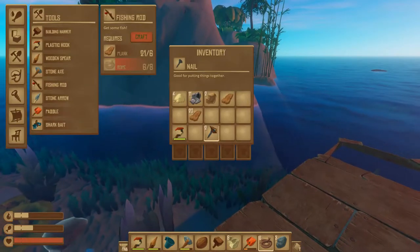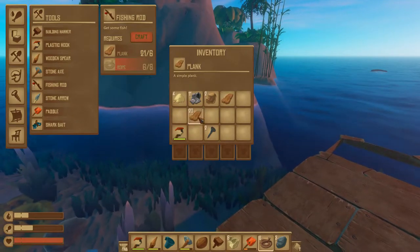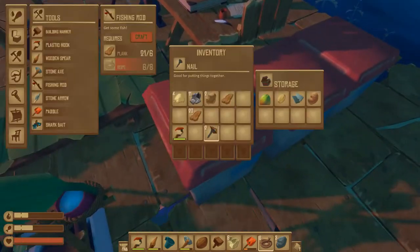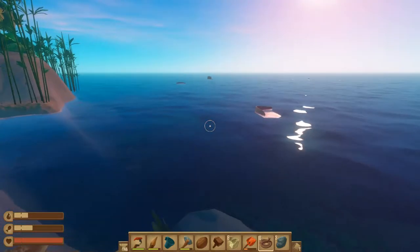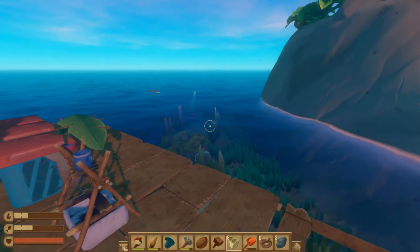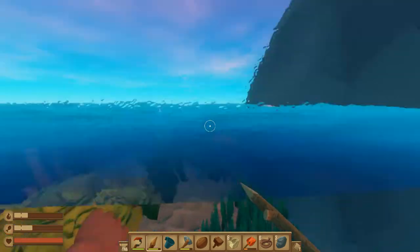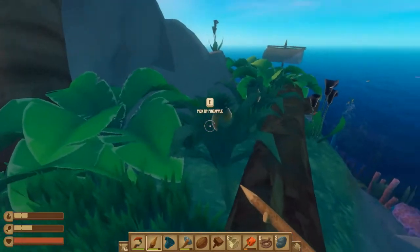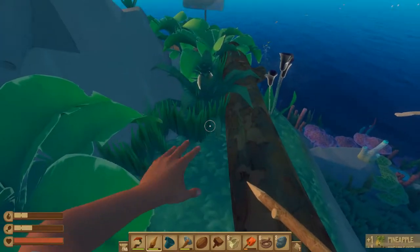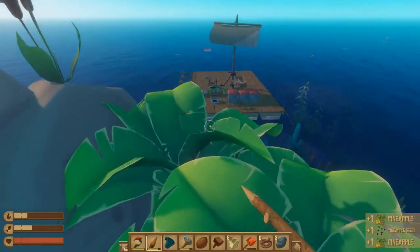Let's see what we're gonna find on the island. Let me put some stuff away so I have inventory space. Spear at the ready and let's go. He's already got a taste for me, I don't want that to happen anymore. Ooh, pineapple!